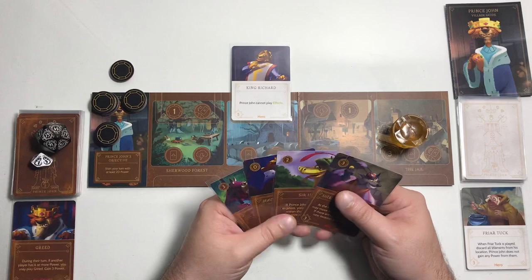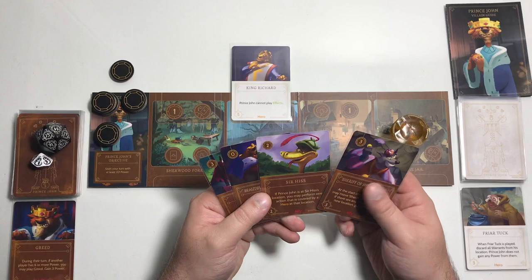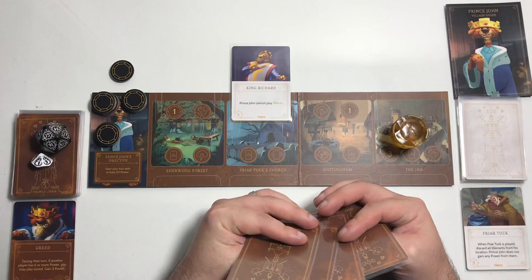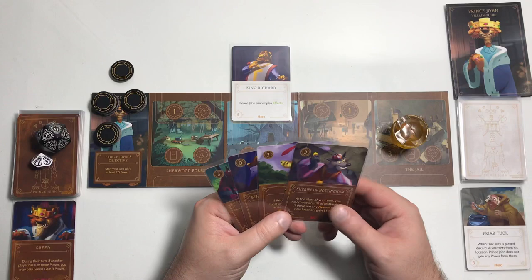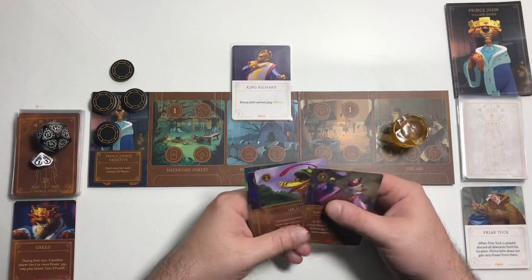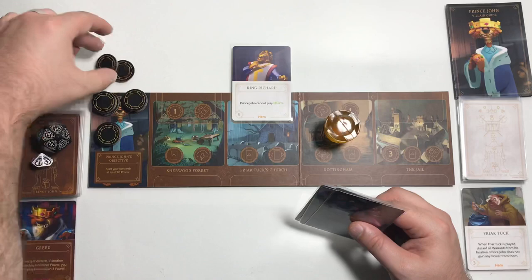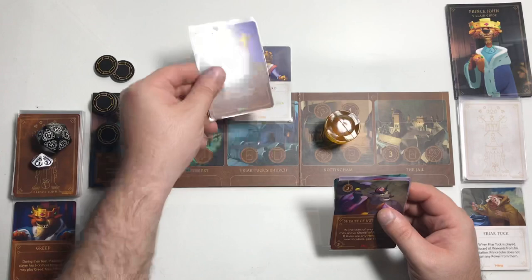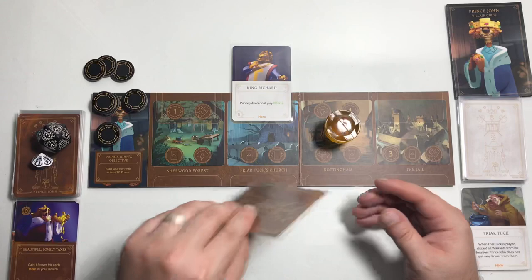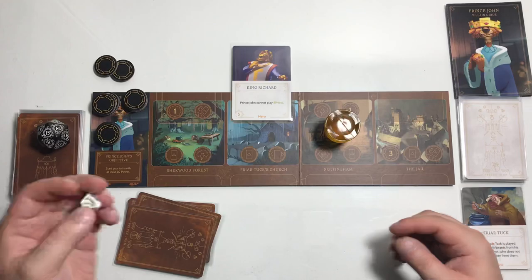Now the question is, do we want to do anything? We'll go here and gain one power, and we'll play Taxes to gain a power for having a hero in our realm. Wait — that's an effect card and we can't play that because King Richard prevents effects. So we bring that back. See if we get fated — a seven, we do not. Move down to round 14.